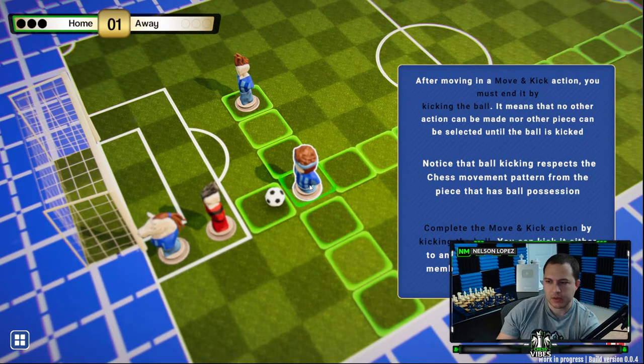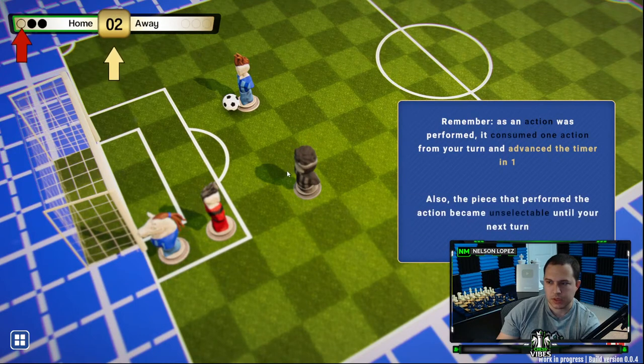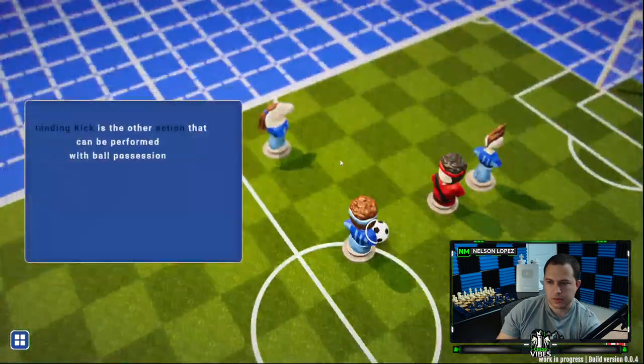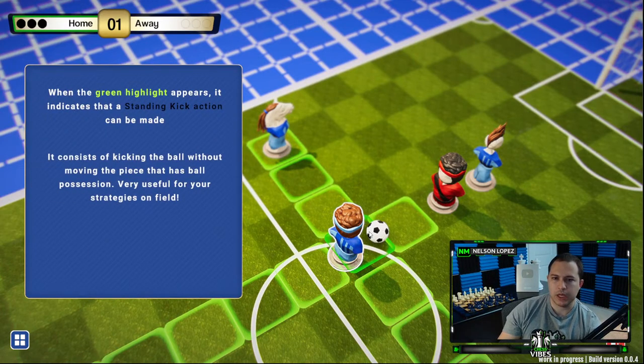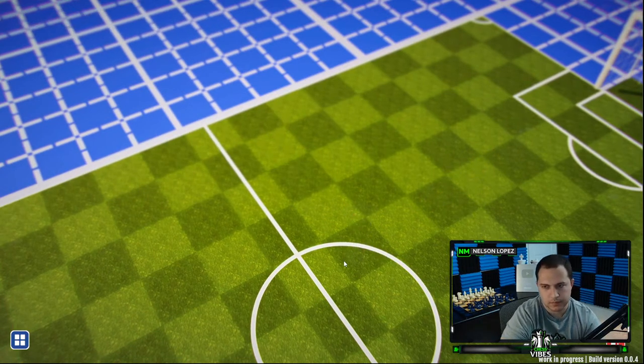You can kick it either to an empty tile or to another team member — so you can pass it. Standing kick is the other action. When the green highlight appears it indicates a standing kick can be made — kicking the ball without moving your piece. So one way you move the piece and kick it; this way you just kick it and don't move. Got it.